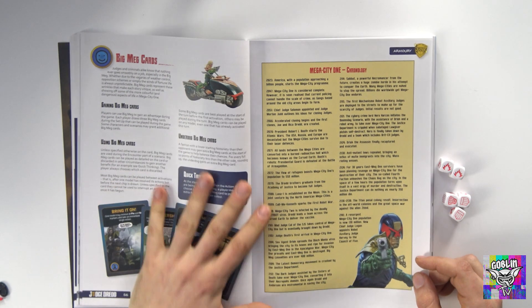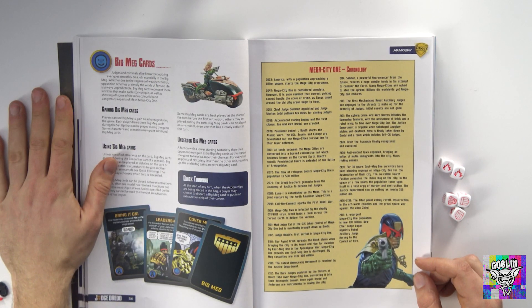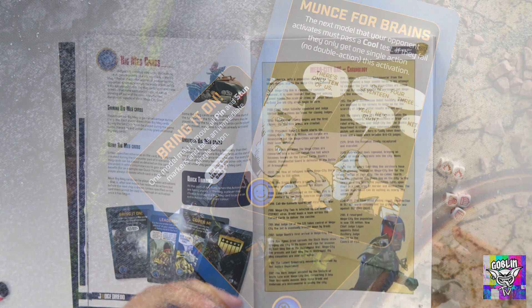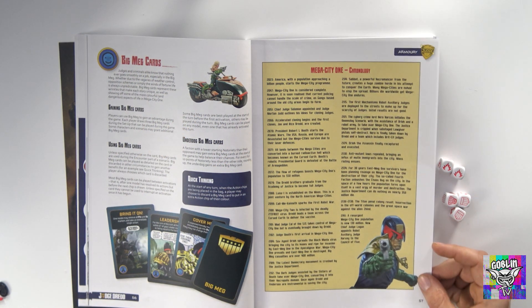The Big Meg cards are basically those cards which would have been the chicanery cards in Strontium Dog — the things you can play that quickly happen, representing the unexpected dynamic of being in Mega City 1.